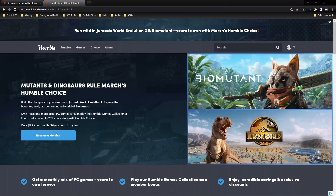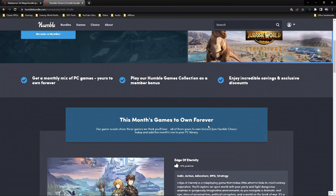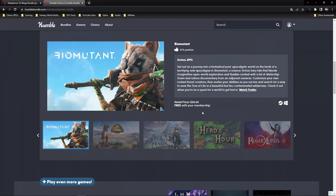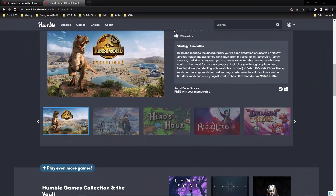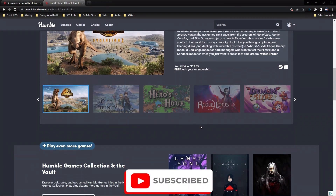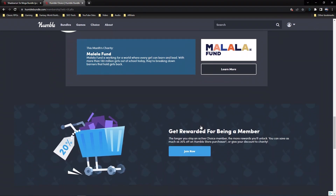If you become a member you get a lot of free things. For example, this month you have the games Biomutant and Jurassic World Evolution 2 — these games are free. Biomutant is $40 free with your membership, Monster Crown is $20 free with a membership, and Jurassic World is $60 free with a membership. All of these are yours to own forever, and they keep them on their cloud server so if something happens to your games on your own computer you can always go back and download them again.